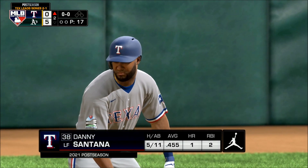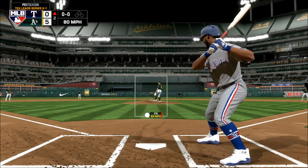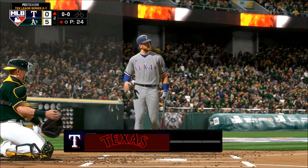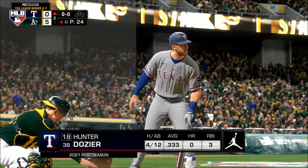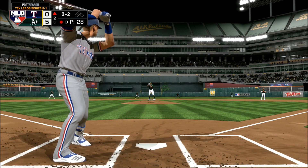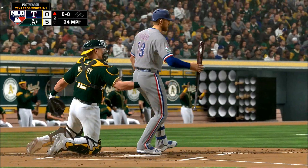Danny Santana has living at 5-6. Here it comes. And a half swing, but it's a full swing in the eyes of the umpire and that'll be the first out of the inning. At the plate, Hunter Dozier — here now the 2-2. And a fastball blew it right by him and there are two down.